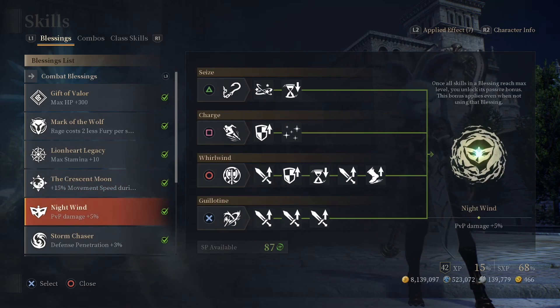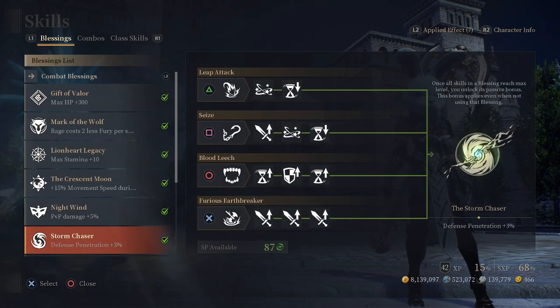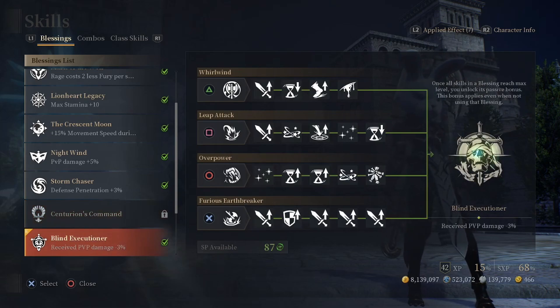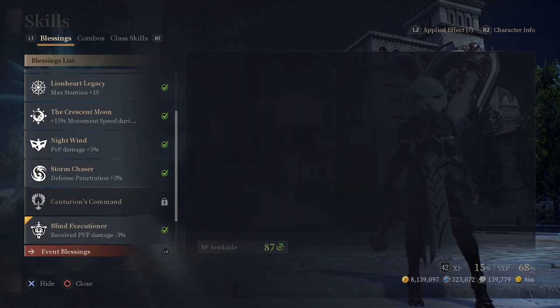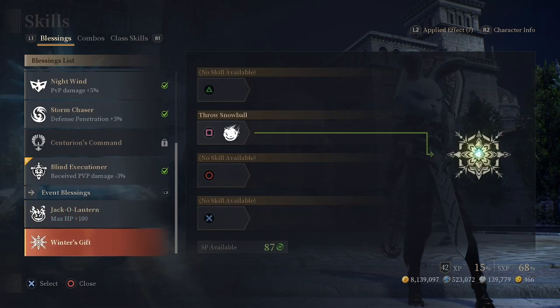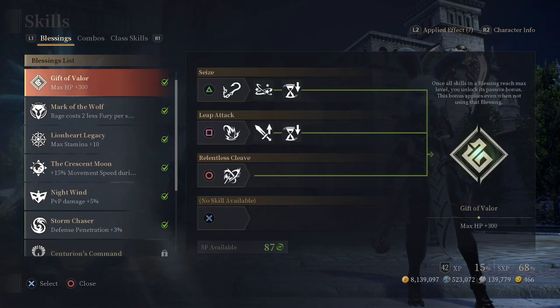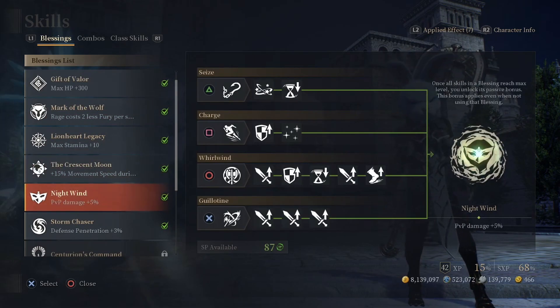Night Wind is a tricky one because it's kind of RNG, but you're going to get it eventually — it's still RNG, which I don't agree with because RNG shouldn't have a place in your skill tree. Swamp Chaser is just grindy, there's no RNG to it. Centurion's Command is complete RNG. Blind Executioner is grindy — that's fine. Even the event blessings were just grindy with no RNG.